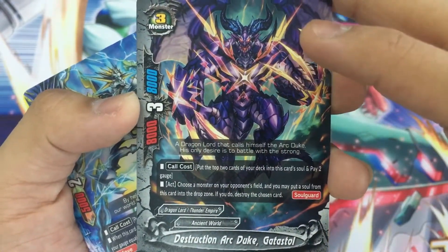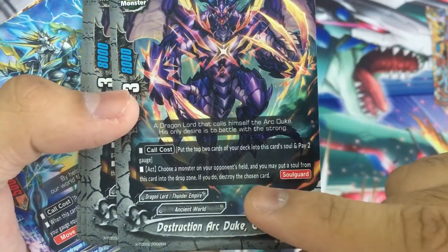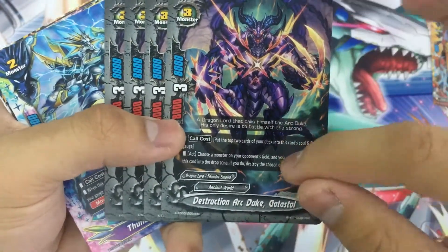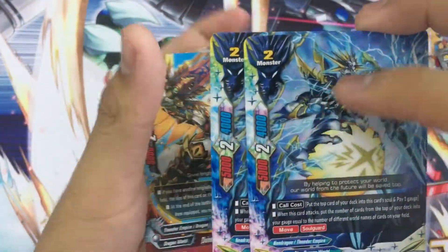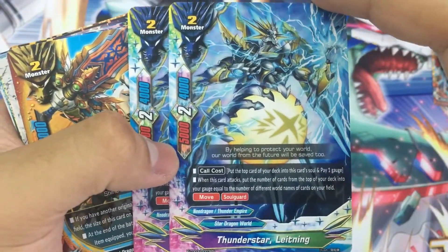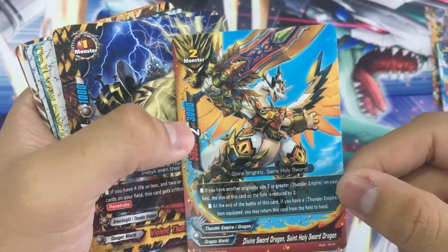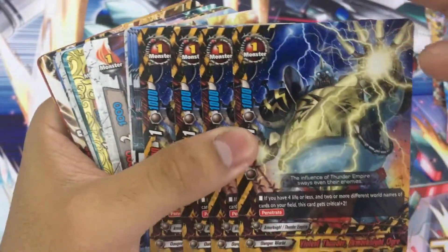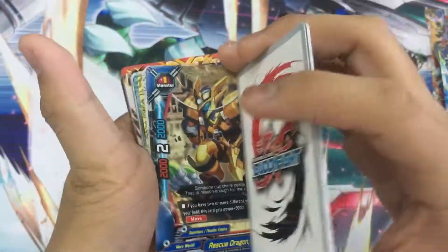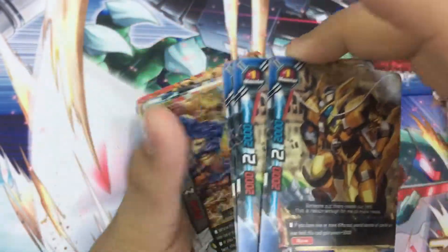It has 8/3/8 stats, costs 2 gauge and needs 2 souls. Sadly this is not a counter destruction ability, which doesn't make it that great, but it's a trial deck so we can't complain — it has quite tanky stats and soul guard. We also have some Star Dragon World action with Thunder Star Lightning — it's a cool card but the effect is not that great, so you can pause and take a look. You get one more copy of Saint Holy Sword Dragon. Then there's some Danger World — Ogre is back, so pause and read the effect.